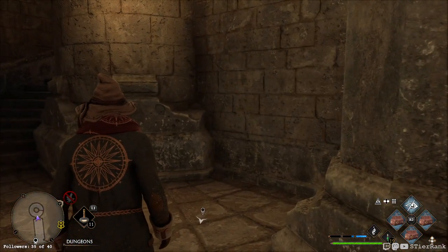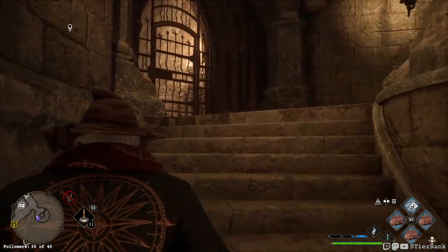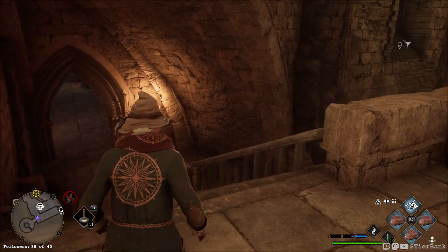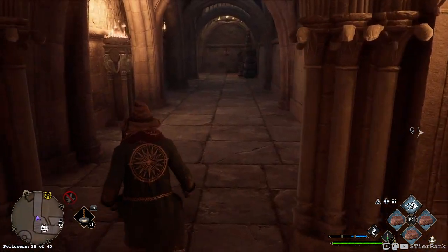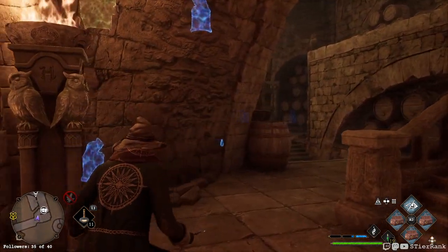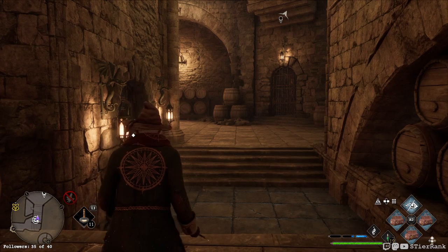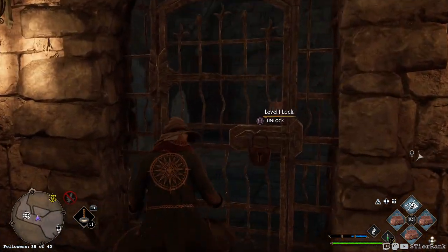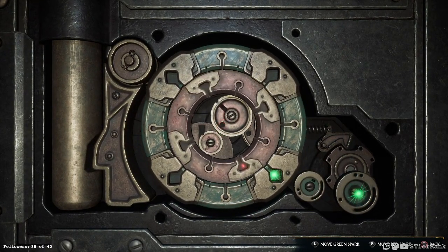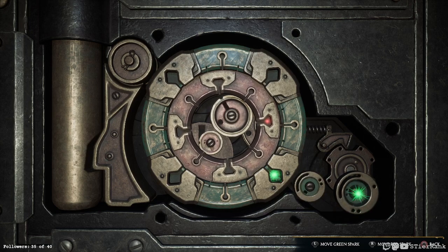Upstairs again — running, running. I'm thinking it's supposed to be here nearby. I think it's supposed to be right here but there's nothing here. Runs forward and then there's a cabinet to the left — we've already done it. Let's see if we can unlock this. Hey, we can — Alohomora! There we go.